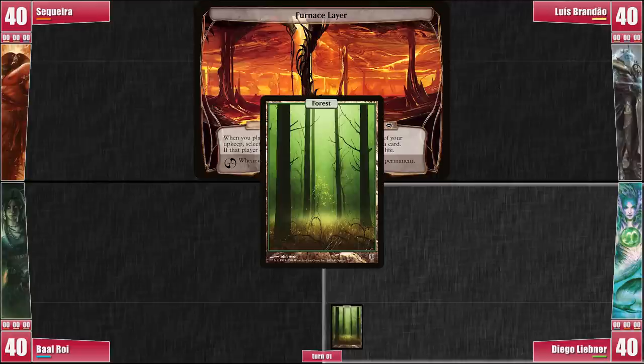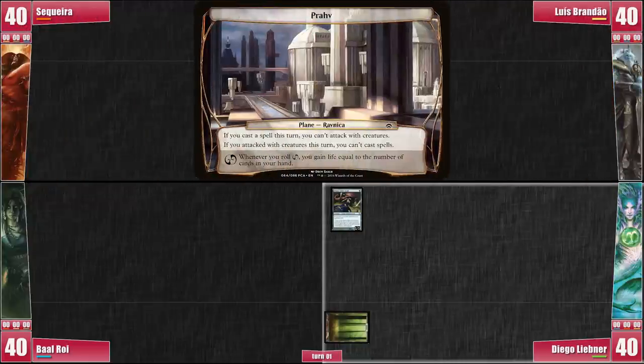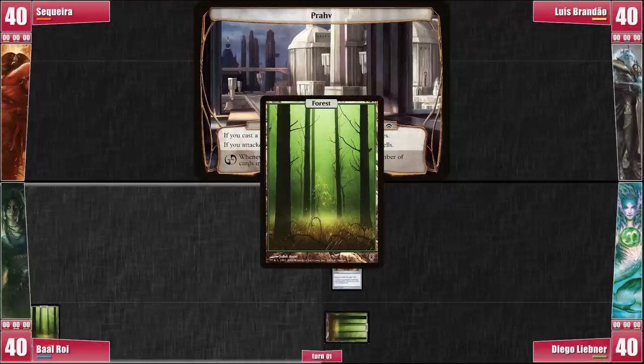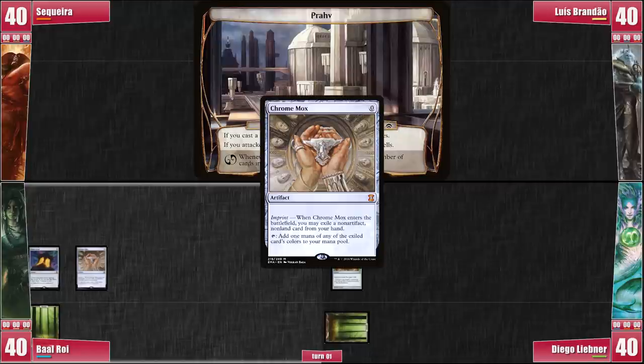Libner then plays a Basic Forest and casts a Sakura-Tribe Scout. He rolls a Planar Die and we Planeswalk into Prax, with no immediate effects to be worried about. Libner casts a Zendikar Orb just in case before passing to Baal. Baal also plays a Basic Forest. However, he follows it up with a freshly drawn Mana Crypt, setting himself ahead. Finally, Baal casts a Chrome Mox and we are all starting to see the turn 1 Meren coming.